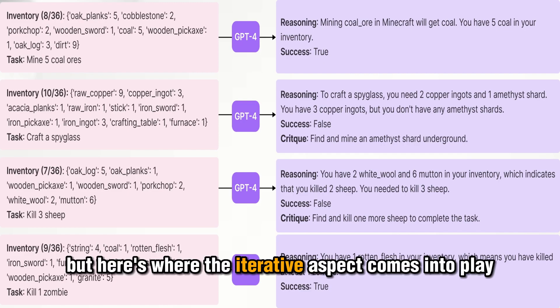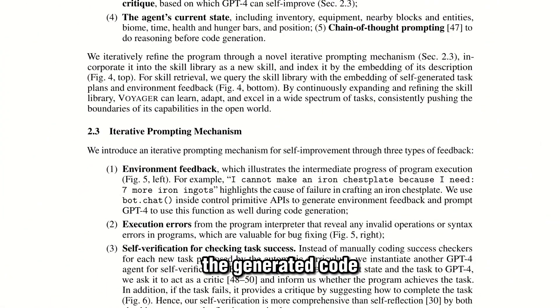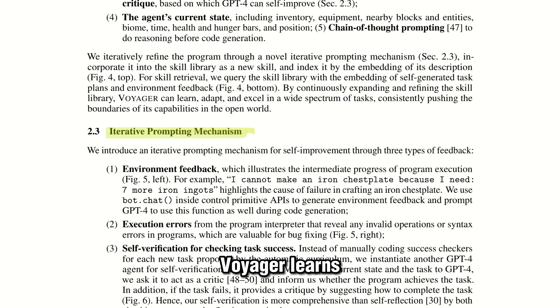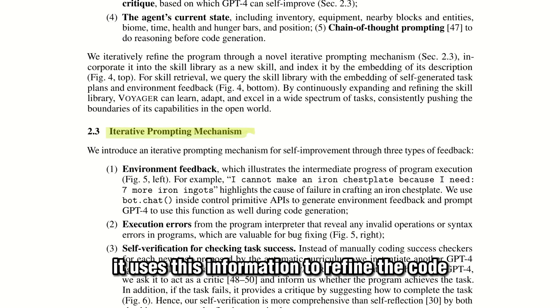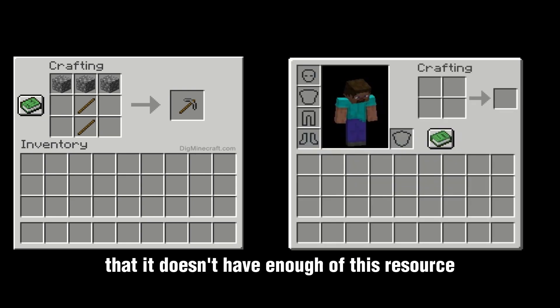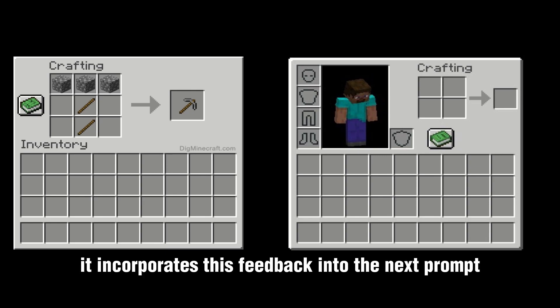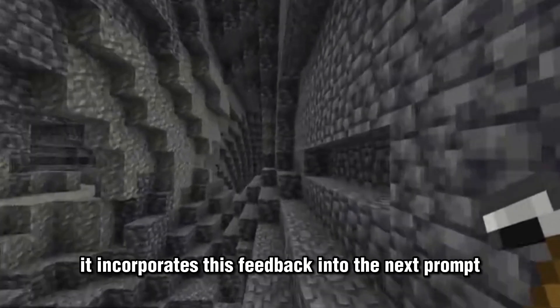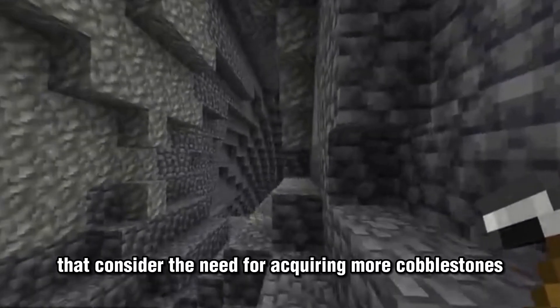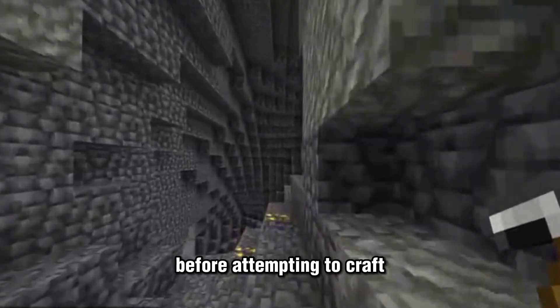Here's where the iterative aspect comes into play. Voyager takes the generated code and executes it. If the code fails to accomplish the intended task, Voyager learns from the feedback provided by the environment and execution errors, and uses this information to refine the code and improve its quality. For example, if Voyager attempts to craft a stone pickaxe but fails because it doesn't have enough cobblestone in its inventory, it will get an error about the missing resource. It incorporates this feedback into the next prompt given to GPT-4, requesting new instructions that account for acquiring more cobblestone first.